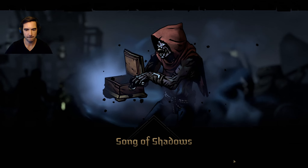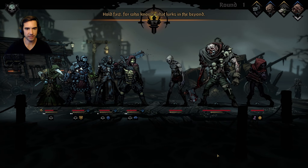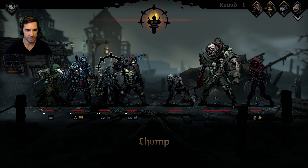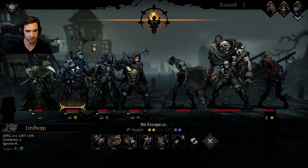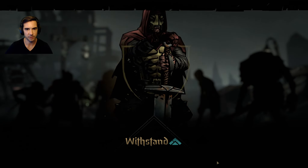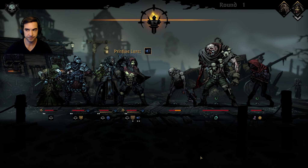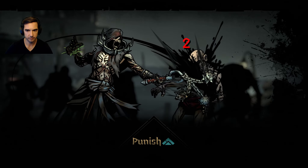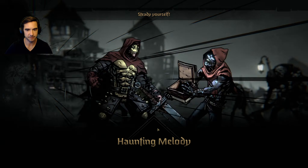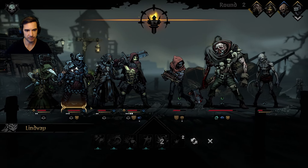This guy goes stealthy. Nice hit, the crit there, but fortunately we have our block up. I'm going to try and get the blight on this guy - hopefully he dies before he can come out of stealth. I don't have any other AOE attacks. Try and stun this guy - he's a little bit stun resistant, he's a big dude, so maybe that was dumb. But it doesn't really matter - this guy's going to absorb all the damage and get extra turns. Why not?